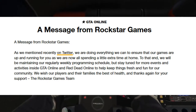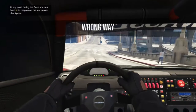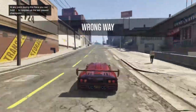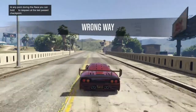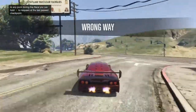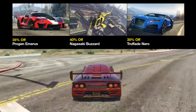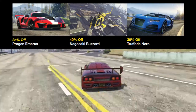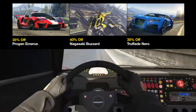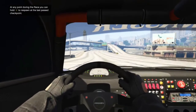That is obviously to do with the current situation going on in the world. On the vehicle discounts side, we don't have many — just the Progen Emerus, the Nero, and the Buzzard. So yeah, it's not a great amount.